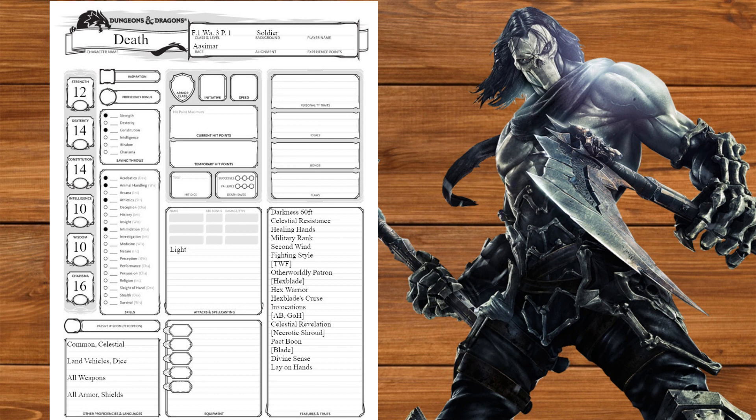Now we're going to multiclass into Paladin, getting Divine Sense and Lay on Hands at level 1. At level 2 we'll get Divine Smite and another Fighting Style, taking Defense. The dodging sucks and the enemies track harder than Morgoth on Adderall, but by God I'm going to have some survivability in this build. At level 3 we'll get Divine Health and our Sacred Oath, taking the Oath of Vengeance. Until Armageddon starts, the Horsemen are basically the Council's hit squad. We'll get Channel Divinity: Abjure the Enemy and Vow of Enmity to become unstoppable.